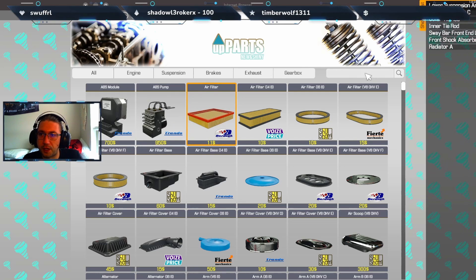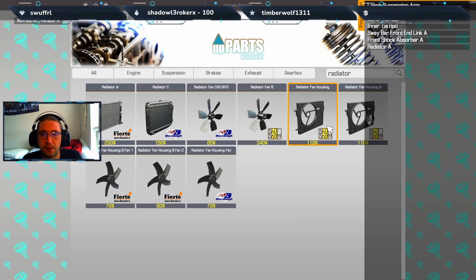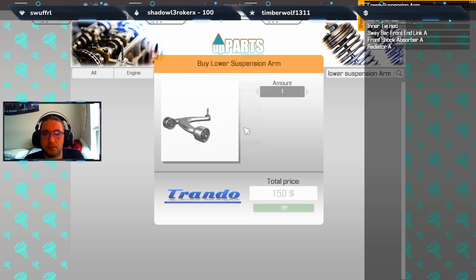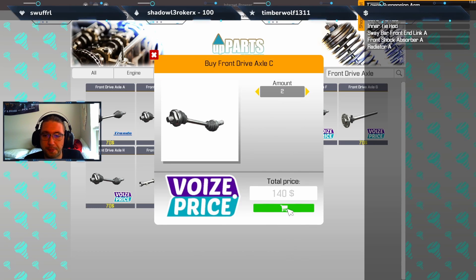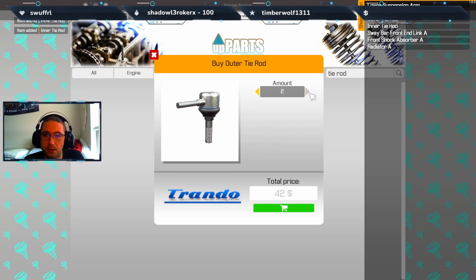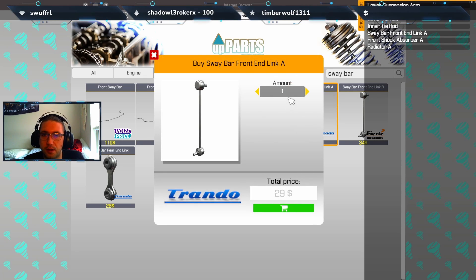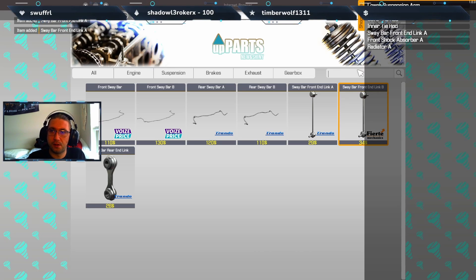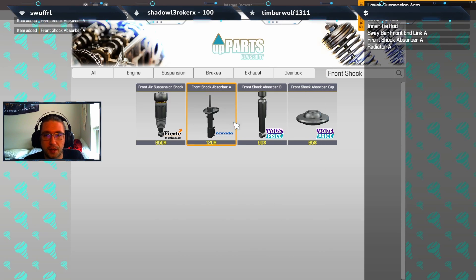Let's go to the main shop. Bring up the shopping list. Let's grab one of these - we'll have to figure out if we need the fan housing or not. We're just going to buy two of everything since it's the same on both sides. Front drive axle, and then tie rod - two of those. Good old suspension arm - two. And I don't know if we'll need the springs for this - that's something we might have to come back and buy.